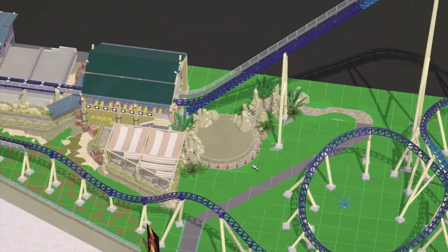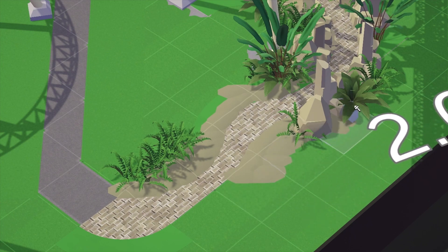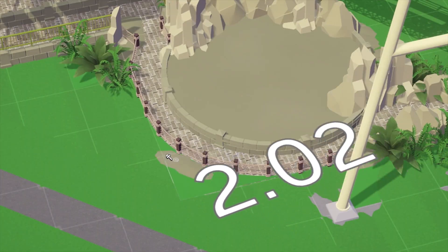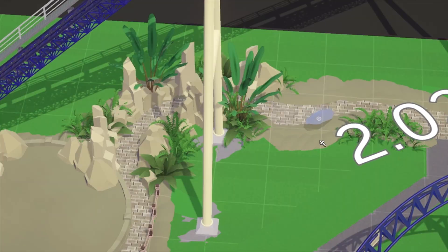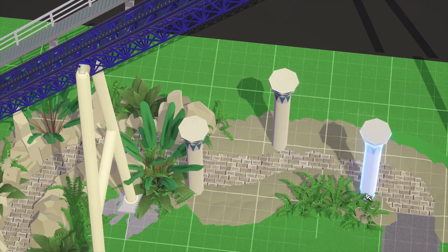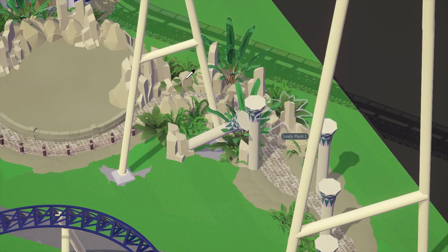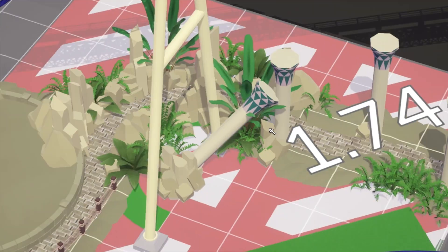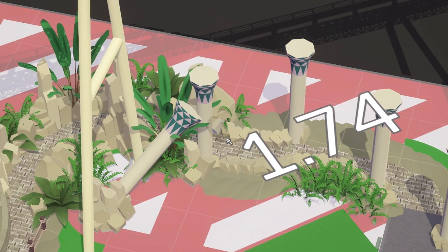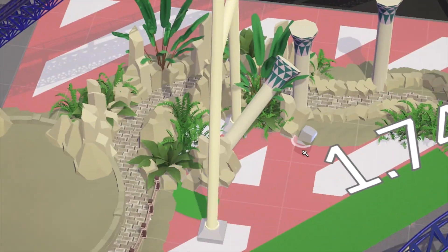I know what you're thinking — it's just a queue line, why is it taking so long? You could just throw something down and call it a day. But I really wanted to make this as detailed as possible with all those little touches. I'm using the burial mound here — a great technique I took from Astrotron — for ground texture. It's really nice to use around the edges of the path to clean things up and make transitions join nicely.